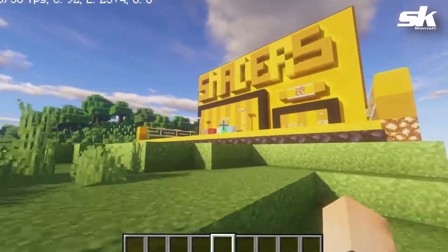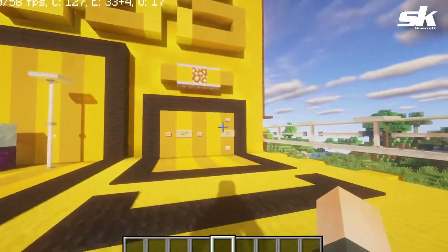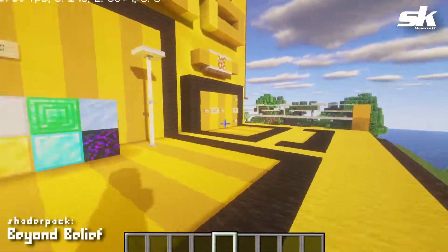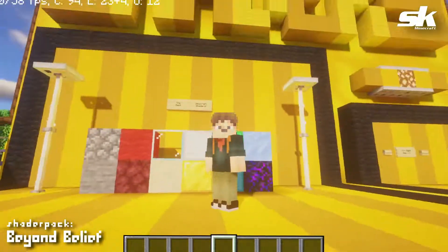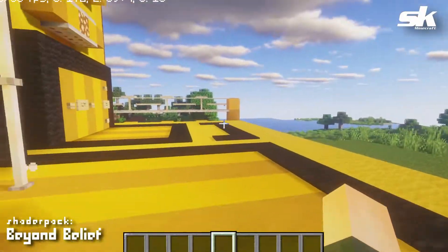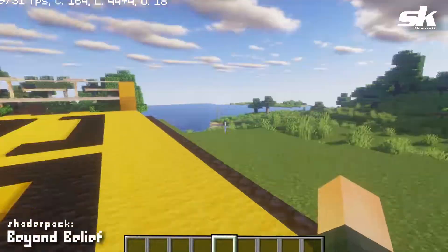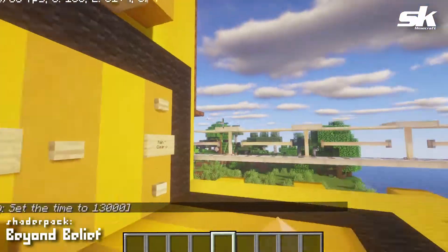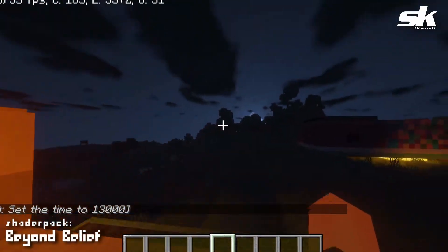Back at the shader hub so we can take a look at some blocks and different daytime, nighttime, and weather scenarios. The first shader pack installed here is called Beyond Belief — this is the legacy version. As we've been flying around, it's a pretty, very nice shader pack. Let's take a look at what it looks like at nighttime — oh, very ambient.